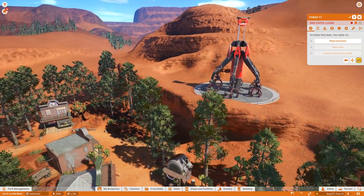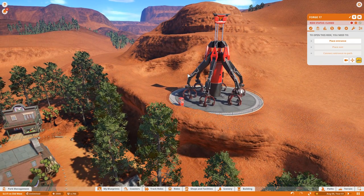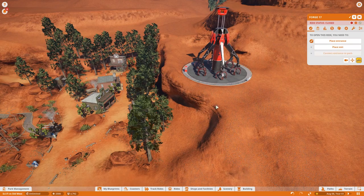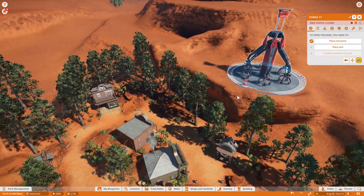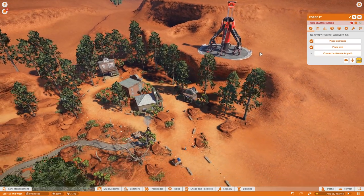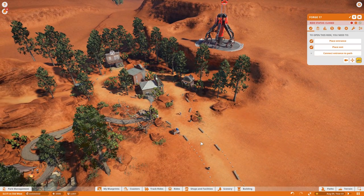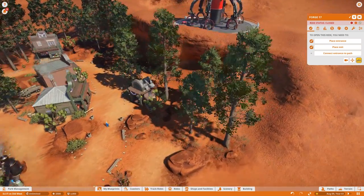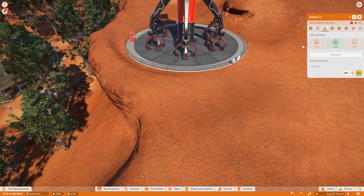We'll put some trees along here and try to make this look oily — oil spouts shooting up and all sorts of things. My vision for the entrance is right about here. For the exit, I'm putting it on the backside so people are funneled out toward the shops and restaurants to hopefully spend money. The entrance funnels people into the attraction and pushes them back into the town area.